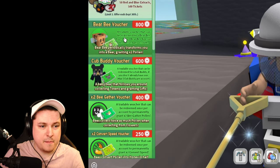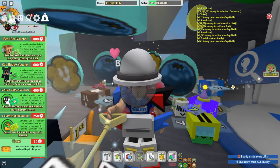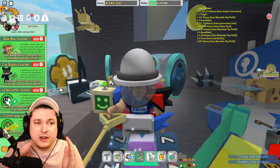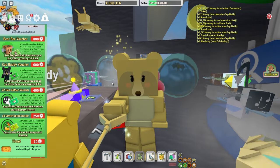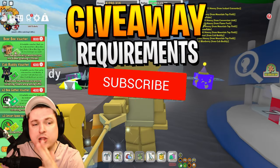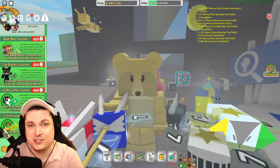We'll do it with the help of the new bee bear voucher. We're also going to give away one voucher for you guys at home. If you need to get yourself a bee bear voucher, cub buddy voucher, bee getter voucher, or convert speed voucher — you're going to have to like this video, subscribe, comment down below hashtag voucher together with your Roblox username. And that's everything you're going to have to do.